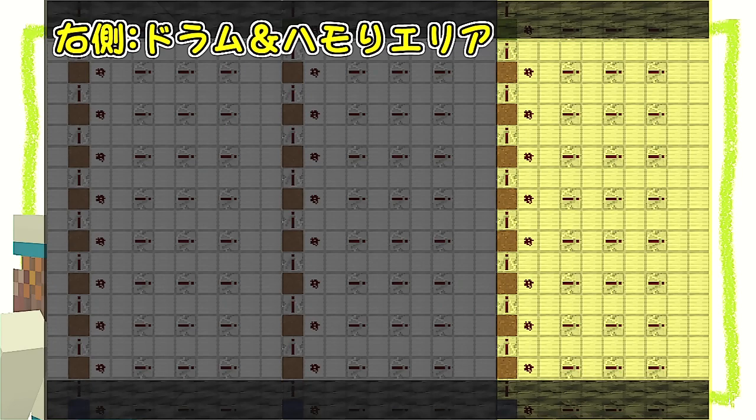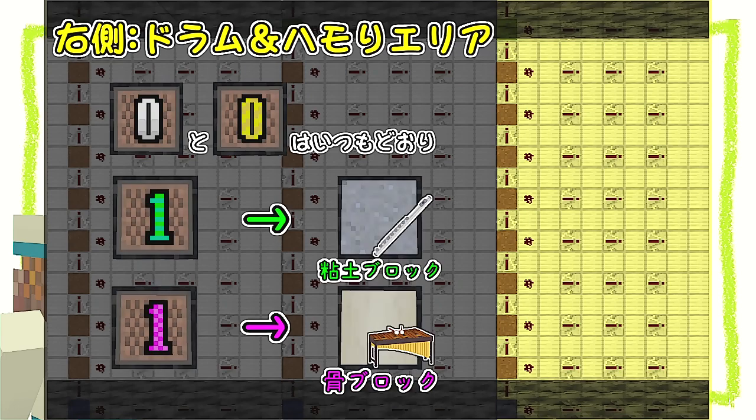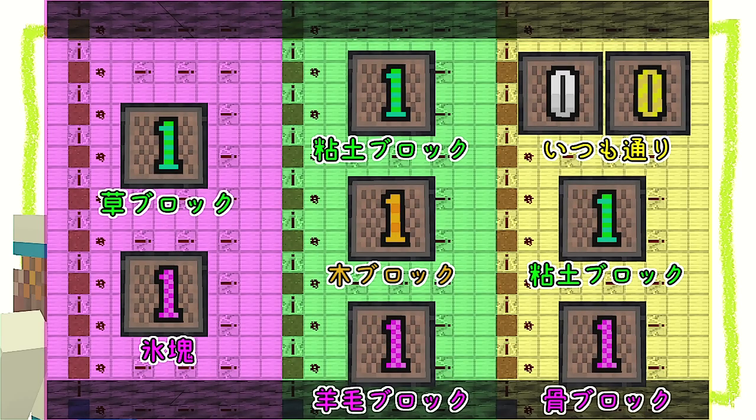最後に右側、ドラム＆ハモリエリア。白と黄色はいつも通りです。それから緑色が粘土ブロック、ピンク色が袖ブロックになっています。全部まとめるとこんな感じです。ややこしいですが、頑張って作ってみてくださいね。それからもう一個注意点があります。